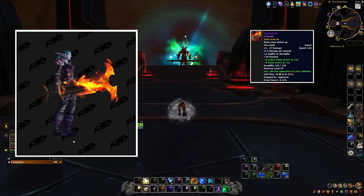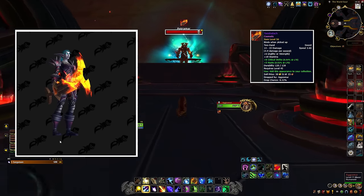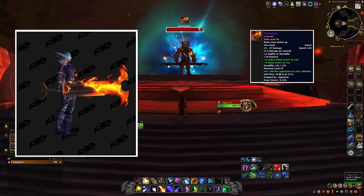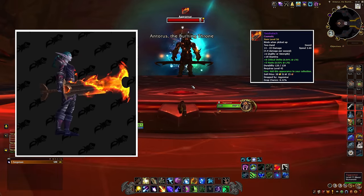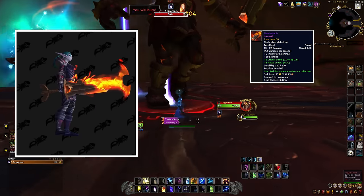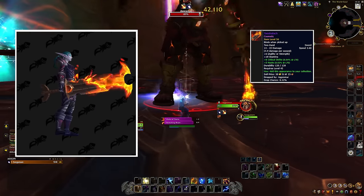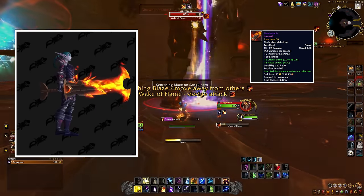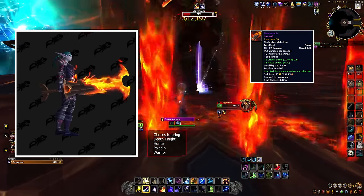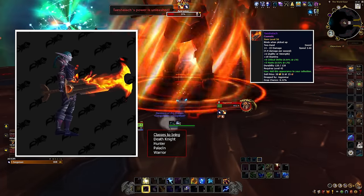Taeshalach is a two-handed sword which drops from Aggramar, also in Antorus the Burning Throne. It has a chance to drop on any difficulty and cannot be bonus rolled. Wowhead places the drop rate at 0.12%. For this appearance to have a chance to drop, you must bring your Death Knight, your Hunter, your Paladin, or your Warrior to the raid.